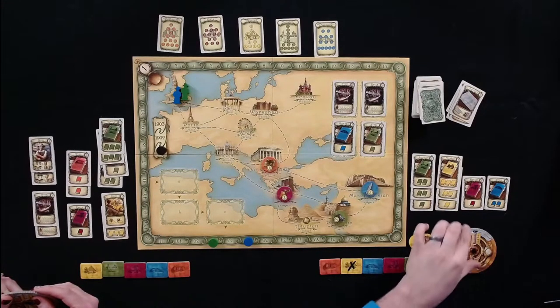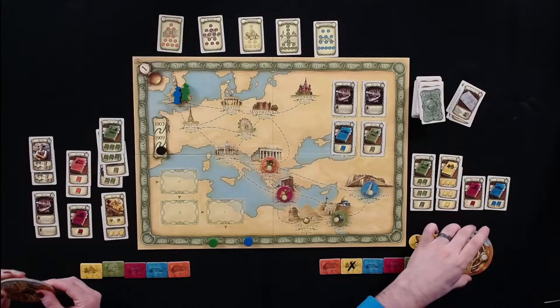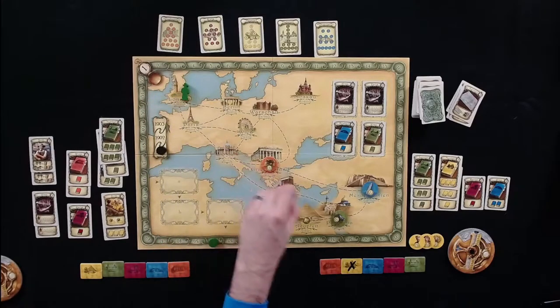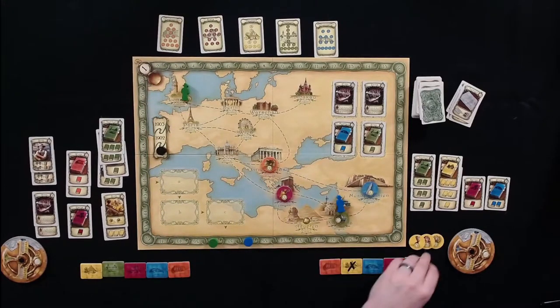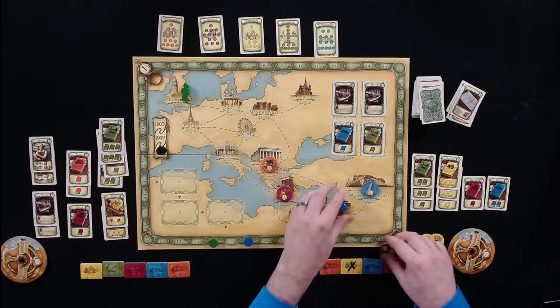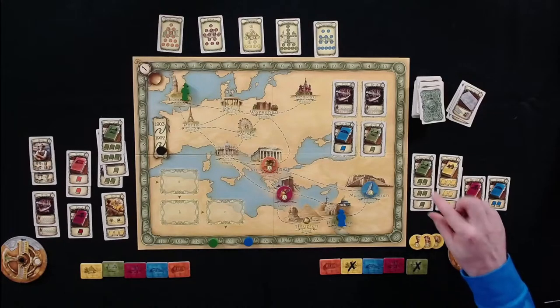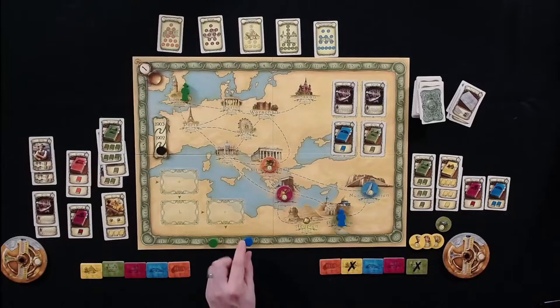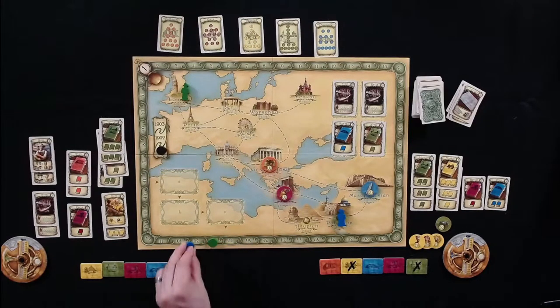Tom decides to race down and get the edge on Palestine, traveling four weeks and performing an excavation there. He gets the free arrival token and has five knowledge in Palestine. He decides to go for four weeks of excavation — eight total weeks — drawing three tokens. It's a bit early but he wants to try for the higher tokens while the bag is less depleted.